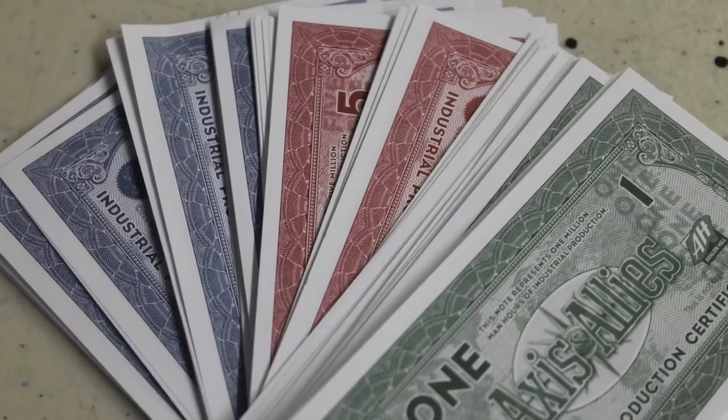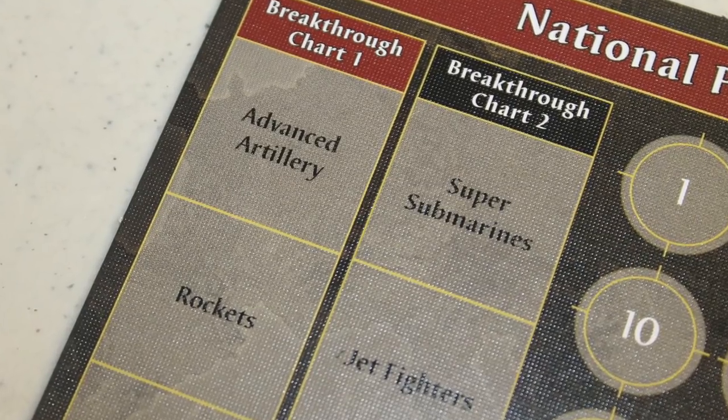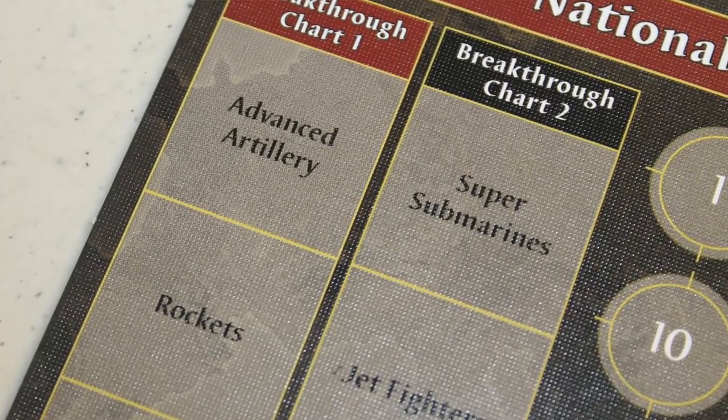On your turn, there's a procedure to what you do. The very first thing is you can invest your IPCs — Industrial Production Certificates — in research, buying research tokens and then rolling a die to determine where you go. You pick which research track you want, roll the die, and whatever you get is what you end up with — things like improved jet fighters, heavier bombers, those sorts of things.